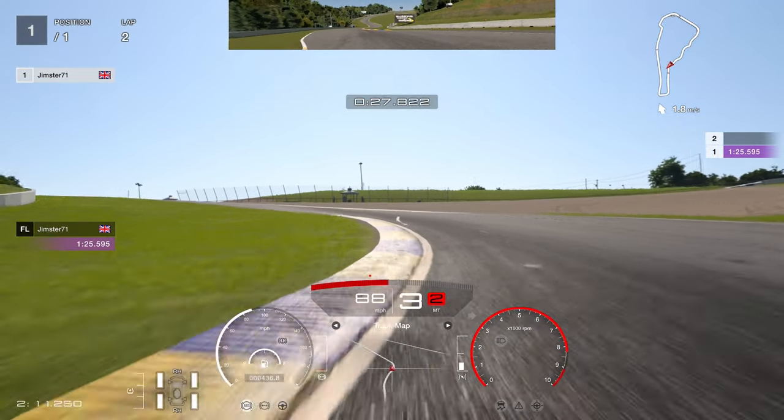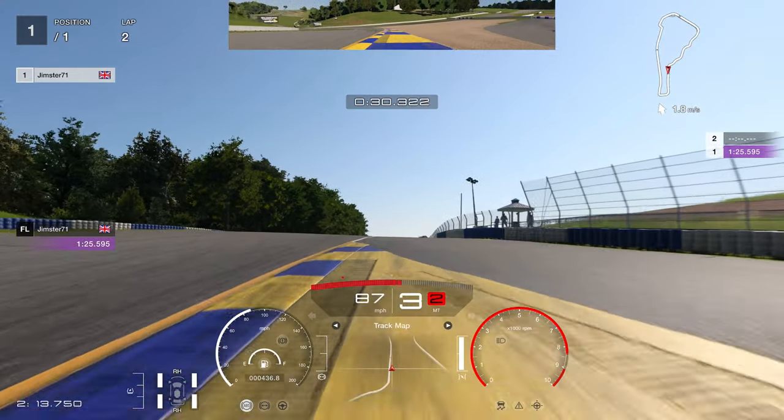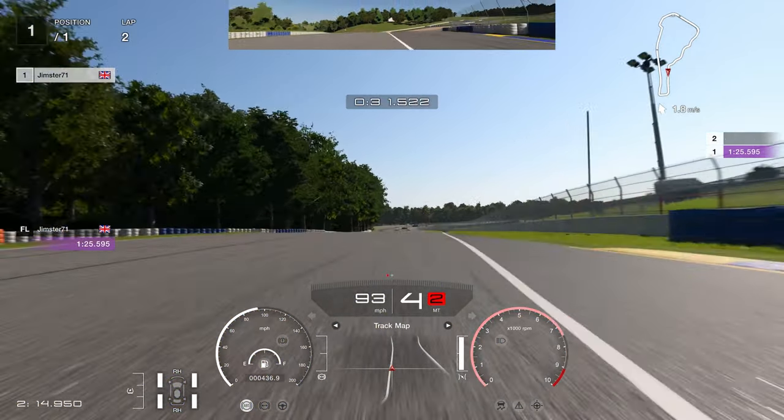Brake following the line of the kerb, swing over at the end of it, taking a big chunk of this kerb on the left and getting on the power. I thought I was going to get a penalty here, so watch you don't run too far wide.